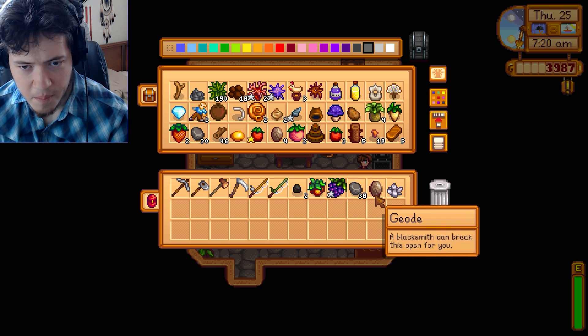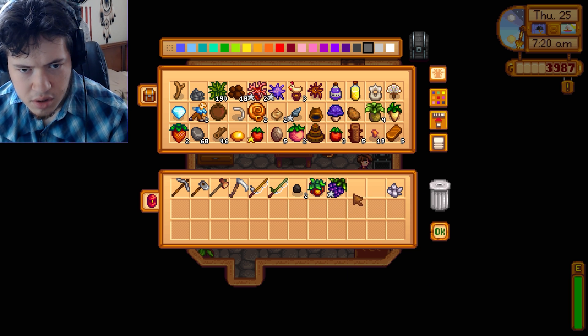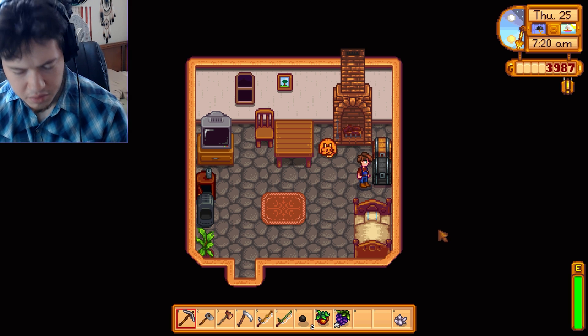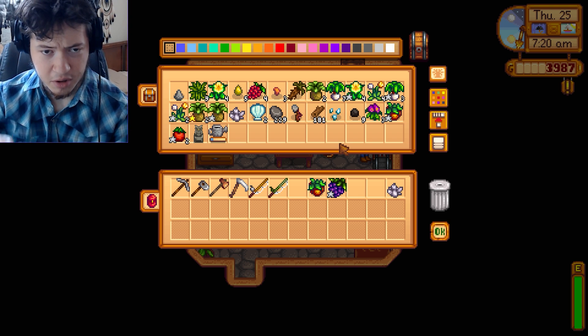I'd probably sell those first. Let's put the geo back, and then keep the coal. Keep the coal in this box. I can't buy coal in this box — it's just to have it.